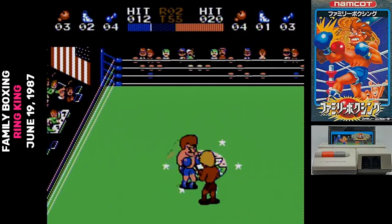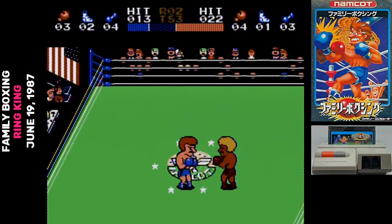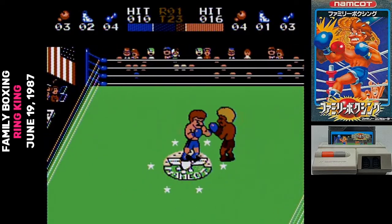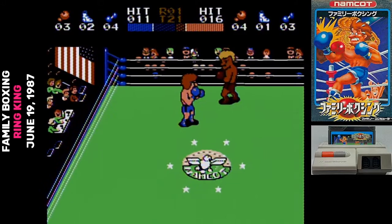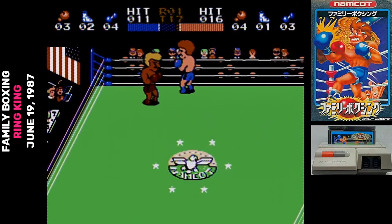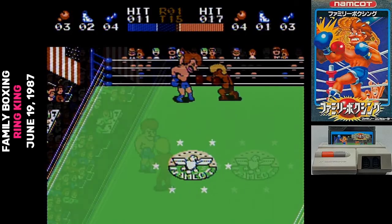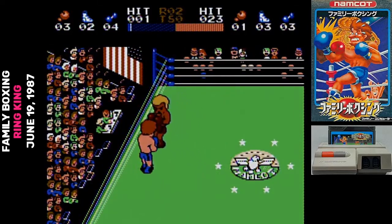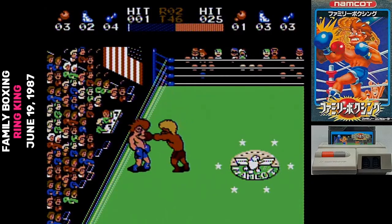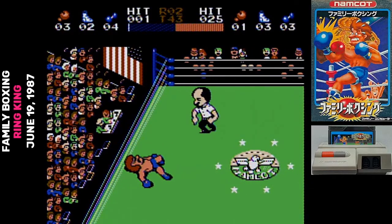There's one more trick: you can press toward the opponent and hit A to do a lunging punch. In some situations this puts the two of you into a grapple and you struggle for a few moments until you break up. A problem with punching is that if you're too close the punch just doesn't register — because getting in close is something you'd never want to do in boxing, right?